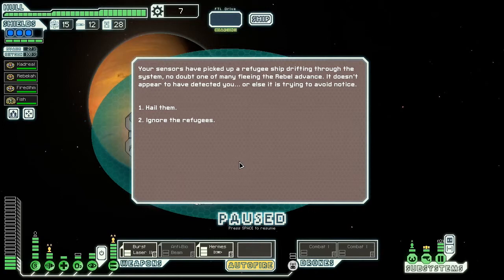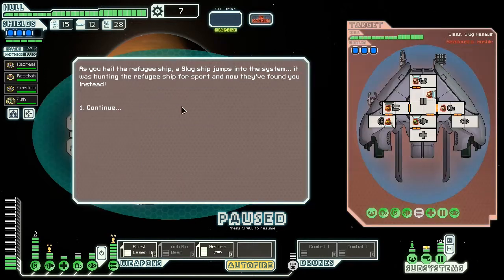It doesn't appear to have detected you, or else it is trying to avoid notice. As you hail the refugee ship, a slug ship jumps into the system. It was hunting the refugee ship for sport, and now they've found you instead. Phenomenal.